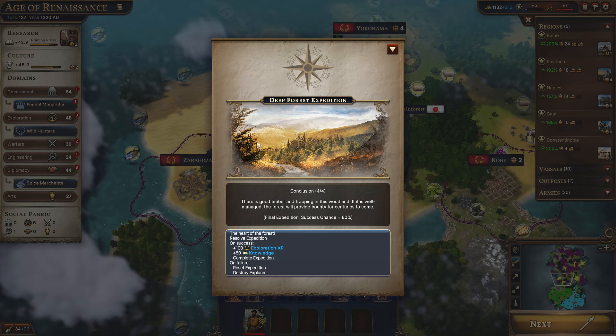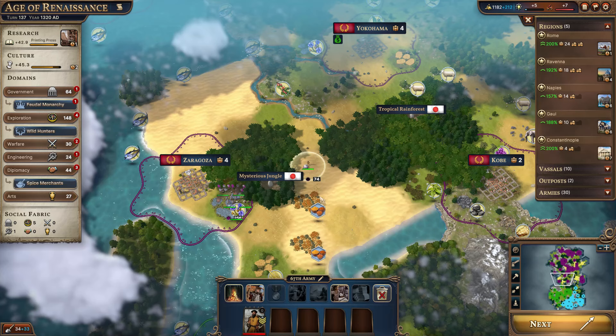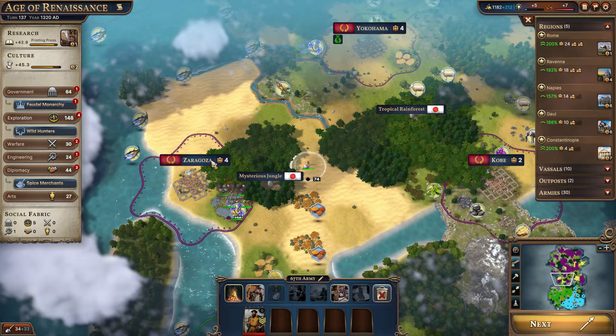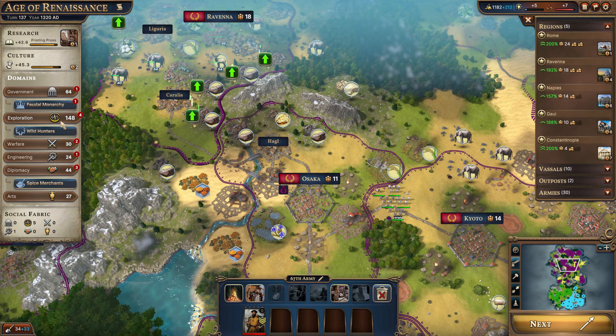This is the conclusion for the deep forest expedition: there's good timber and trapping in this woodland, and if it is well managed the forest will provide bounty for centuries to come. Eighty percent chance of success — and we succeeded. Excellent. Some more exploration XP. We do have the exploration XP now that we can go ahead and build a town for one of these locations once we get the culture, because we can make use of the claimed territory a couple of times if need be to put it in a better location.